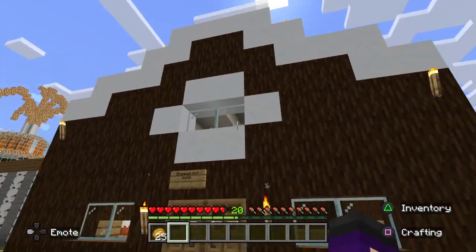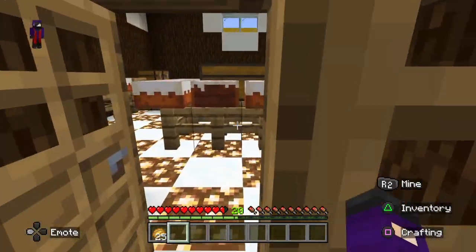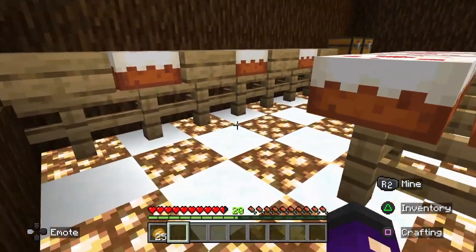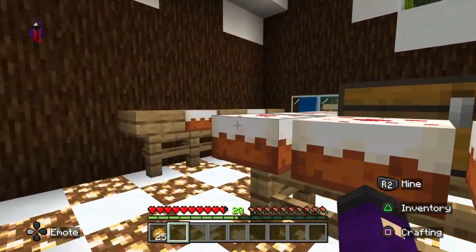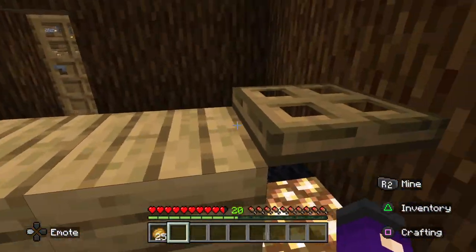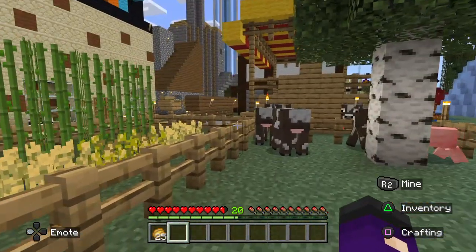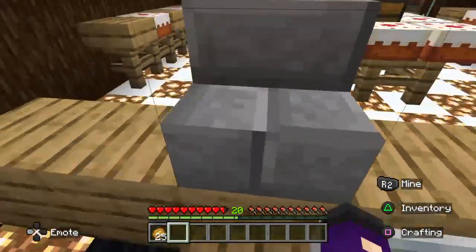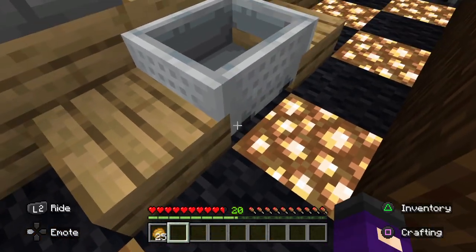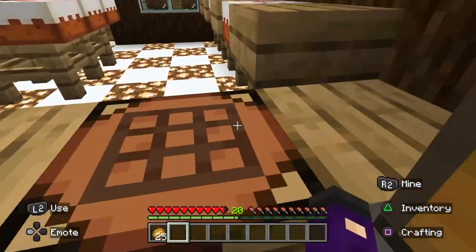First we're gonna check out the Stampy Hot Buns shop. Gonna go in here, take a look a little bit — his cake shop that he made. This is where you get all the supplies to make all the cakes and everything. I gotta figure out how to make that for my worlds.